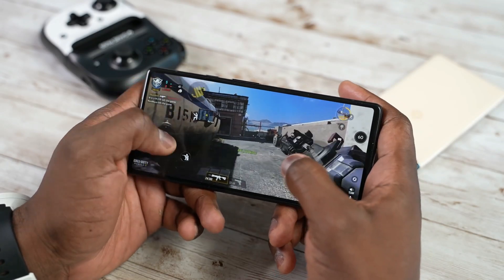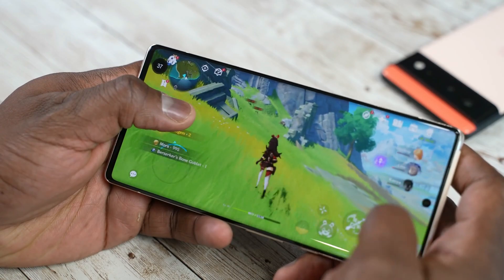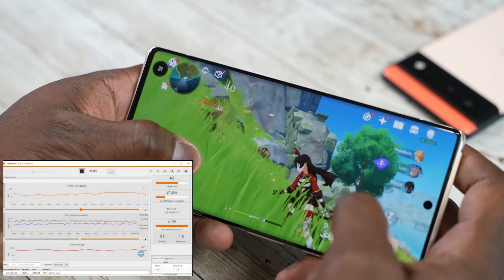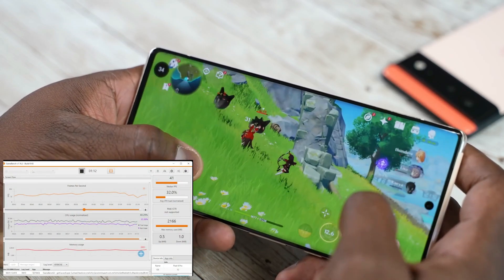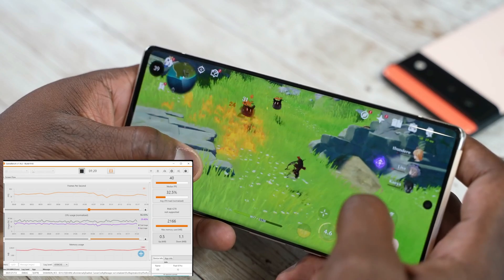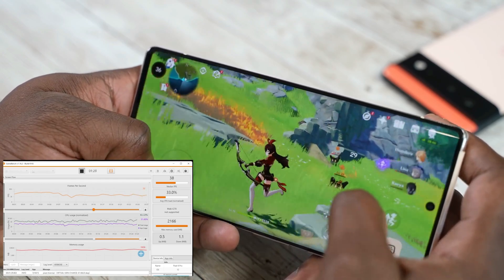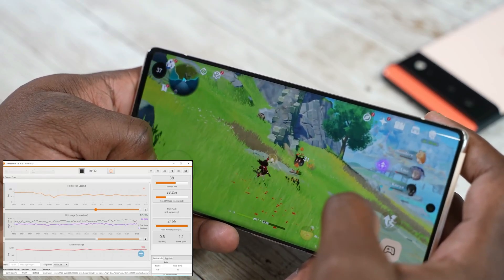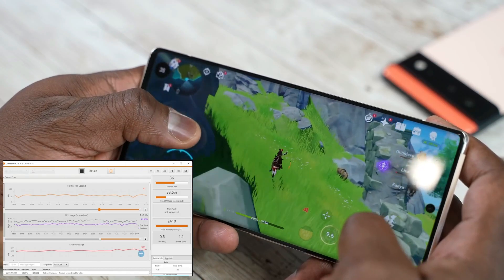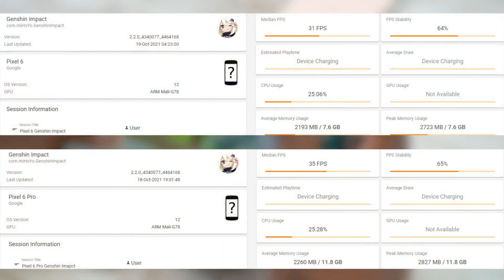Genshin Impact is a graphically intensive game. We downloaded it, set it to the highest graphical setting at 60 frames per second, and maxed out everything. This is where things became quite shocking — within the first five minutes of gameplay I started seeing variable frame rates on the Pixel 6 Pro, confirmed by GameBench. The average was staying steady but varying between 14, 28, and 30 fps. It dropped from 60 down to the mid-40s, and by the end of 30 minutes on both the Pixel 6 and 6 Pro, the average frame rate landed at 35 and 36 frames per second respectively.